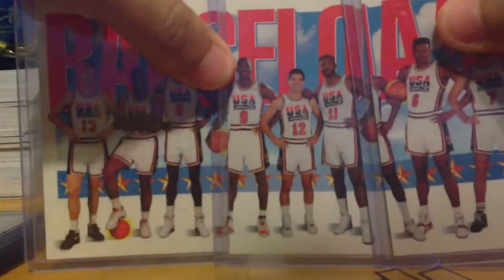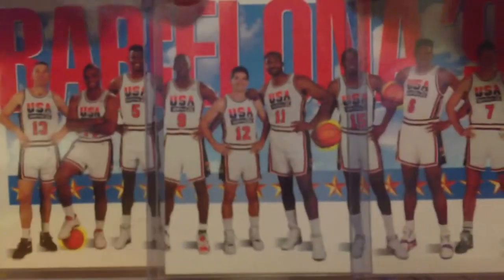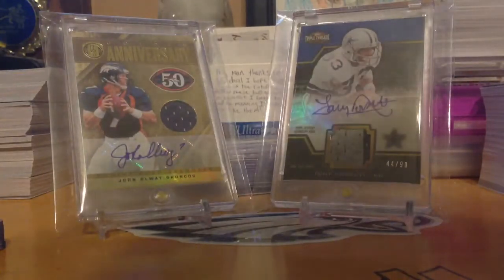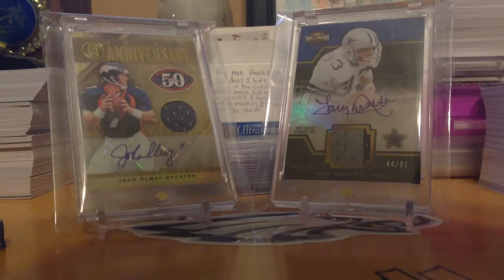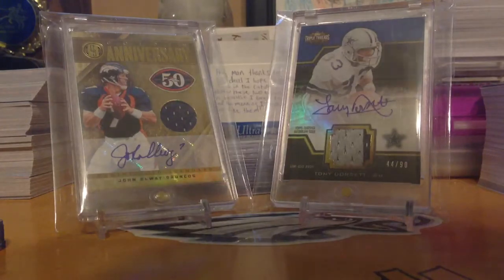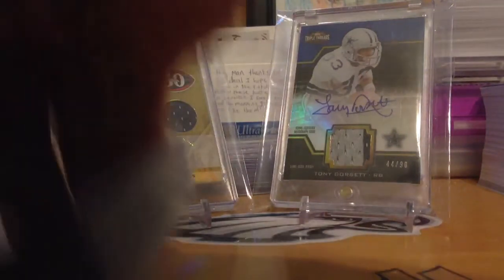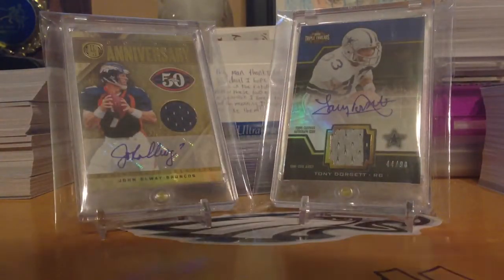Wait — it spells out B-A-R-C-E-L-O-N-A — Barcelona! It's a Dream Team card! It has Chris Mullen, Charles Barkley, David Robinson, Michael Jordan, John Stockton, Karl Malone, Magic Johnson, Patrick Ewing, Larry Bird, and Scottie Pippen — spells out Barcelona 92. I thought that was super awesome. People saying the new Dream Team can beat the old one? That's insane — LeBron would get destroyed.